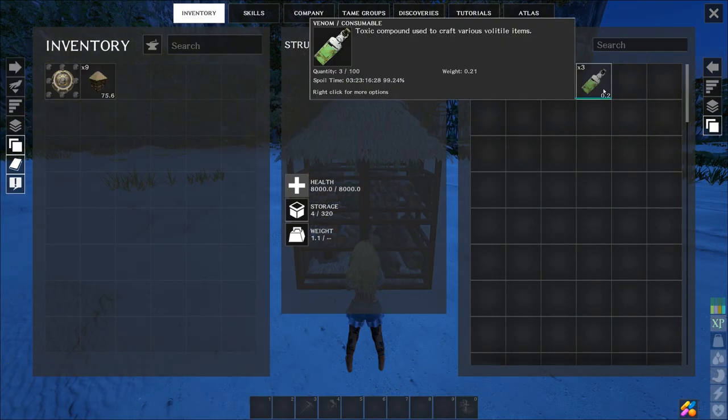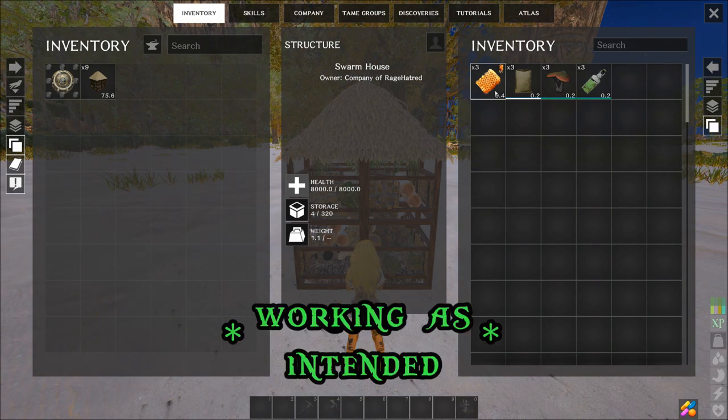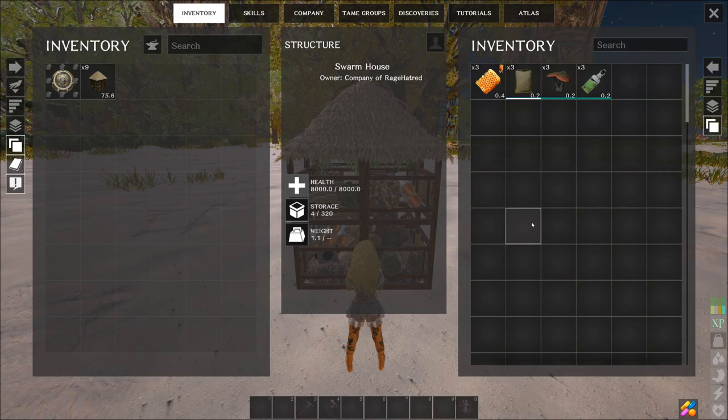One thing I did notice is that if you take all of the resources out of the swarm house and put them back in, they do stack properly. This could be tedious until it gets patched. With 320 storage capacity I don't see it being too big of an issue, but someone will have to transfer all items out and back in to condense those stacks.